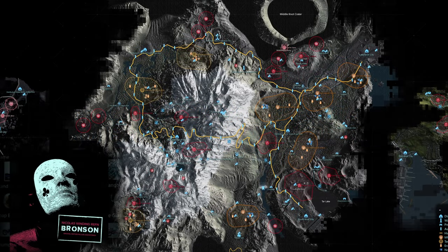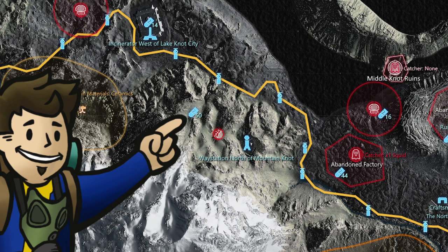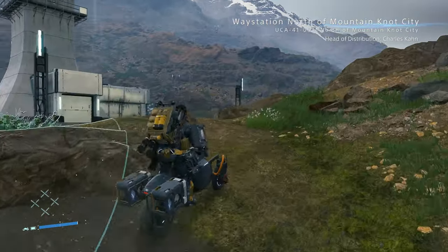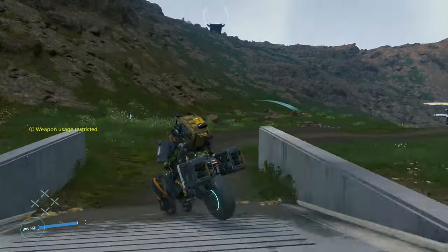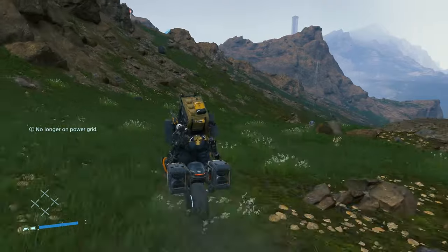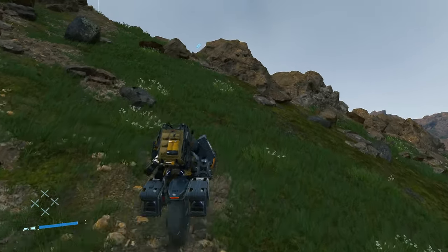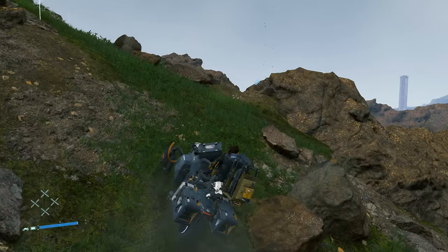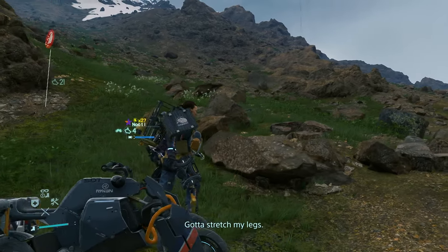Now we start heading towards the mountain region for the Bronson soundtrack, the 36th on this list. Past the factory ruins is the way station north of Mountain Knot City — the starting point in search of this memory chip. Head towards the west where there are rocky cliffs that frequently have rock falls. Get over the first big patch of green grassy area and use your odor deck to find the chip. Once you hear what I believe is the second rock fall, that will be the signal to look around nearby, and you should find it right on the ground next to some rocks.